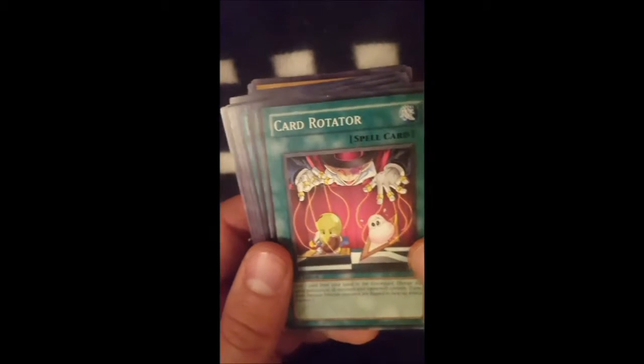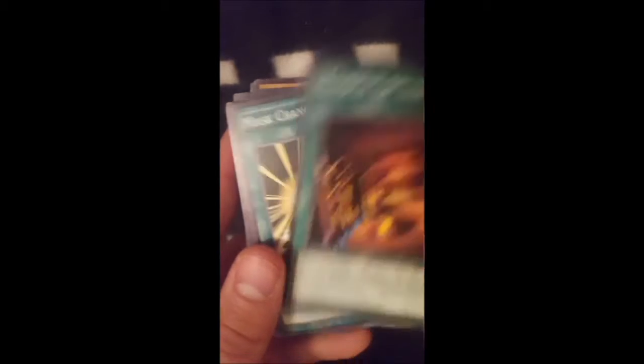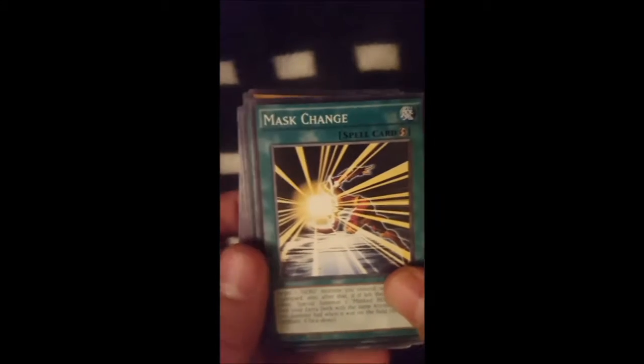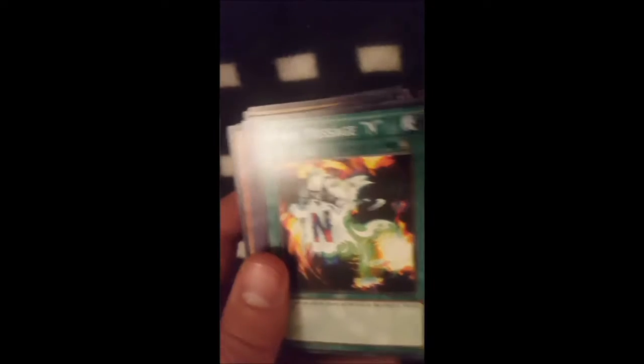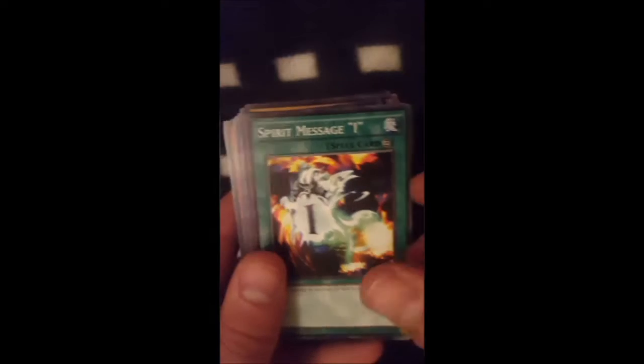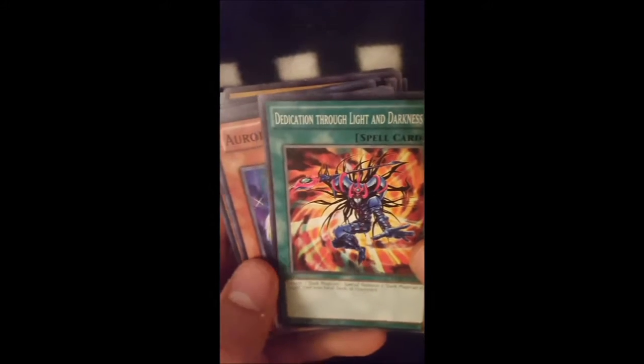On to our spells, we have Card Rotator, Temple of the Kings which summons Mystical Beast Circuit, Mask Change, Disciples of the True Dracophenix, Spirit Message A, Spirit Message N, Spirit Message I, Fang Chang Mirror, Sword of Sparkles, Dedication Through Light and Darkness.